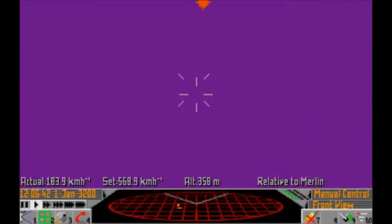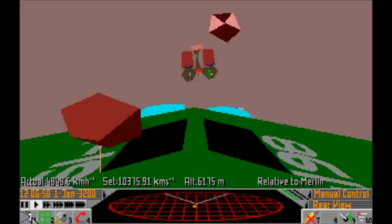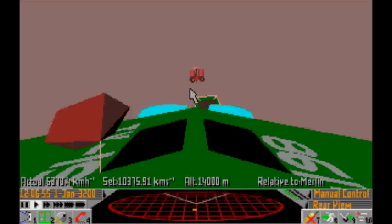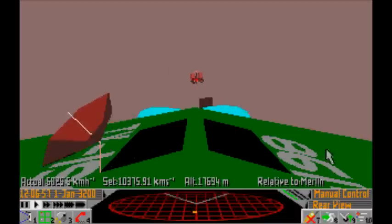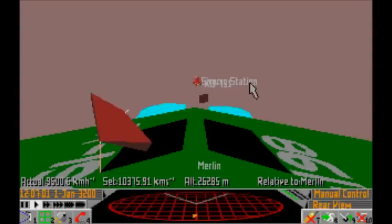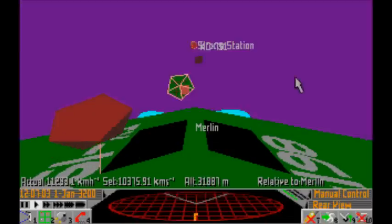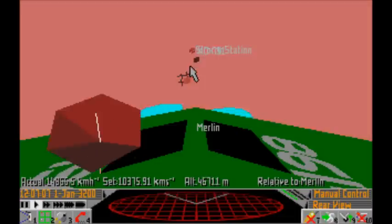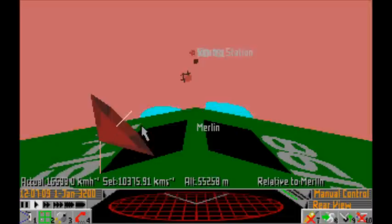Return key there fires my boosters and up we go. Let's have a little look behind us - you see the base disappearing as we go. We can click this and there is Sirocco Station. It's kind of blurred by the serial number of another ship that's docked there at the moment.